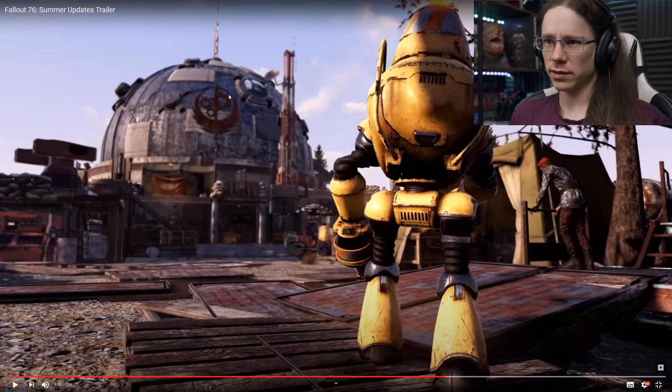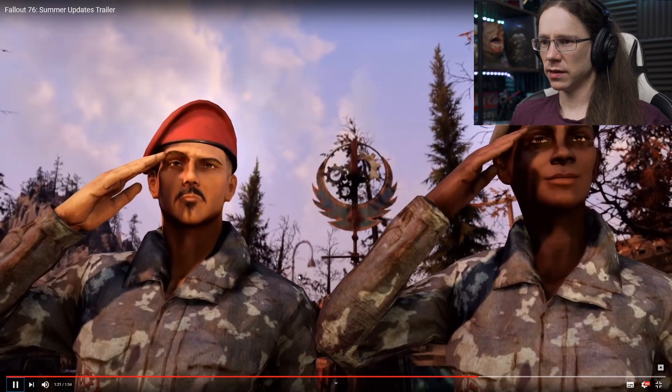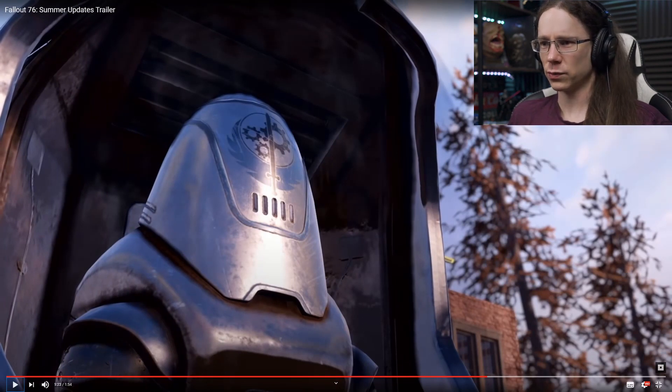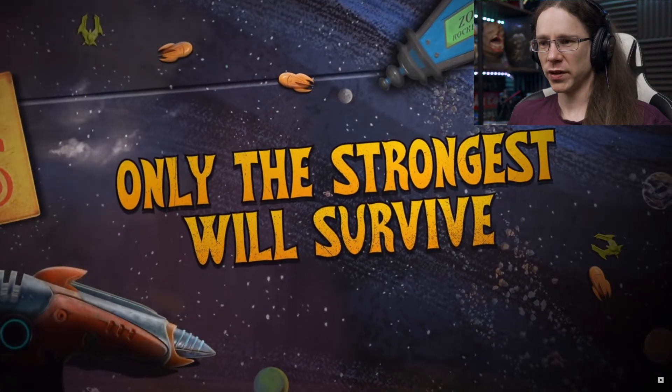Another angle on the observatory, you can see the flags and some Brotherhood of Steel clothing as well. Some Brotherhood caps, Brotherhood outfits - hopefully we'll get hands on those, possibly via the new challenge system next season, or possibly via the Atomic Shop. You may even get them as quest rewards - that would be the ideal scenario. That awesome Brotherhood logo - I would love to have something like that for a Brotherhood of Steel camp build. Brotherhood Protectron as well, very cool.